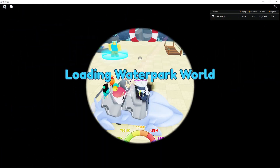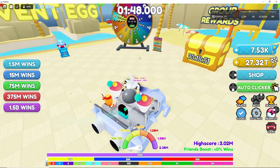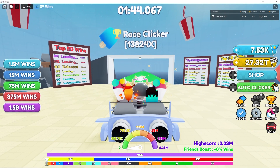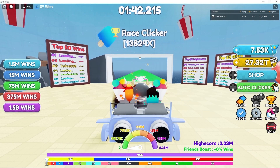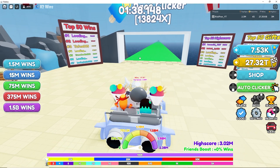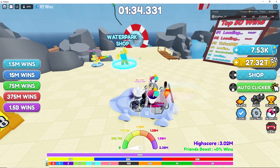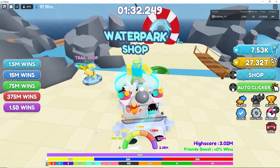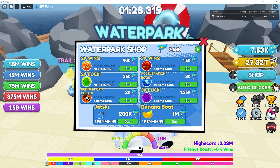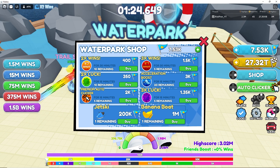This is similar to the Easter, Christmas, and Valentine events. First of all, there's a huge boost - 13,824x - and an x2 wins event happening right now. We have a new water park shop where you can restock on 2x wins, 3x wins, 2x like, acceleration boost, premium auto click, and 3x luck.